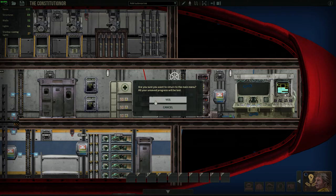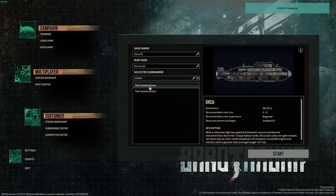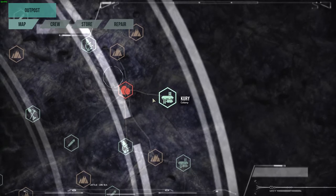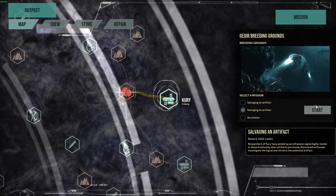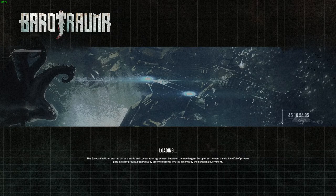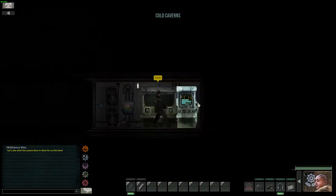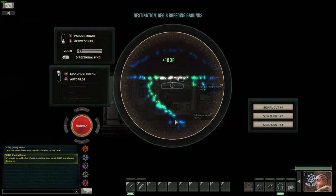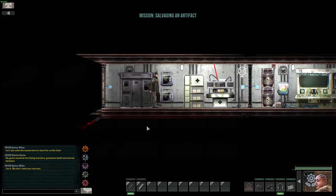Now let's check how it looks in-game. We go new game, select the sub — I don't know why there are two files. We go to a location and load in. So we're the captain here, as you can see, a very nice room with depth charges. Let me show you upstairs.